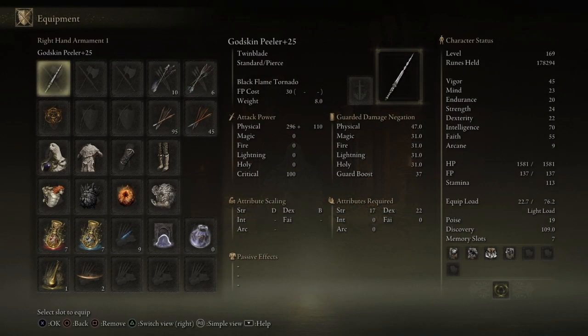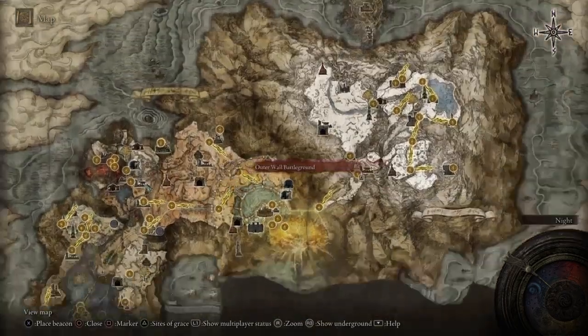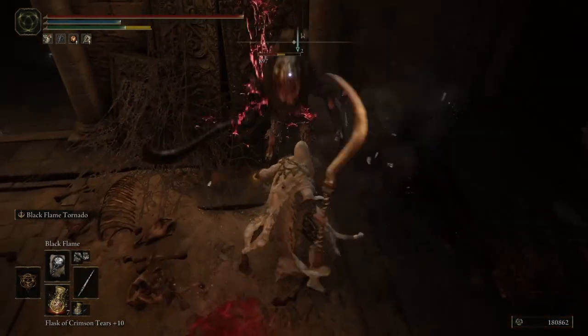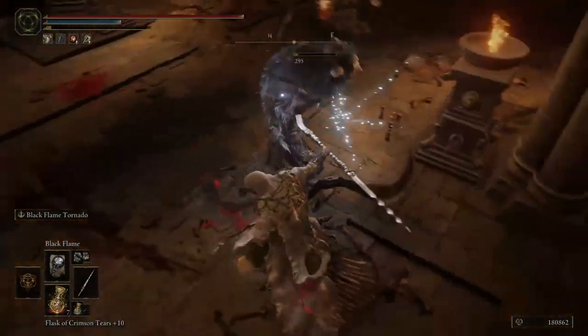As for the weapon that we're using, it is the Godskin Peeler — a twin blade weapon that pretty much only does physical damage, and it scales in both strength and dexterity. Though I do have it scaling more in dexterity than strength for this specific build. You can get the Godskin Peeler over in Dominula — you just need to kill the Godskin Apostle boss there. It is a very good weapon, does a lot of damage, and since it is a twin blade you are able to get off a lot of attacks in a row.